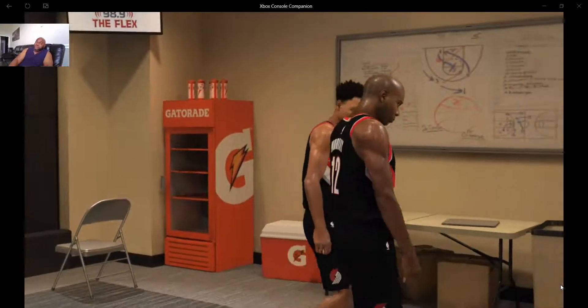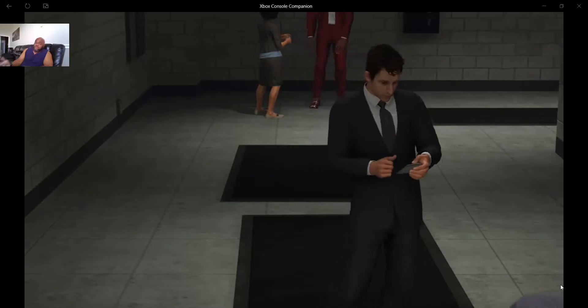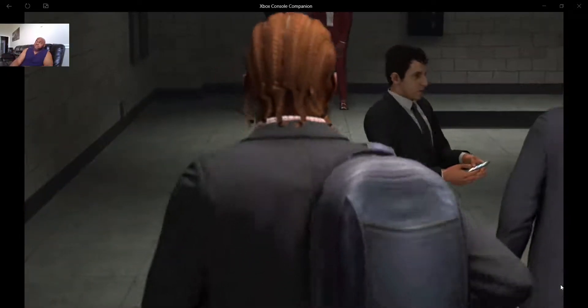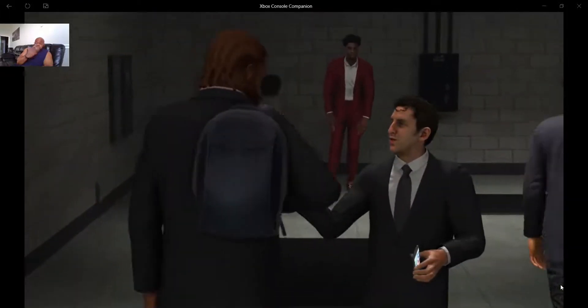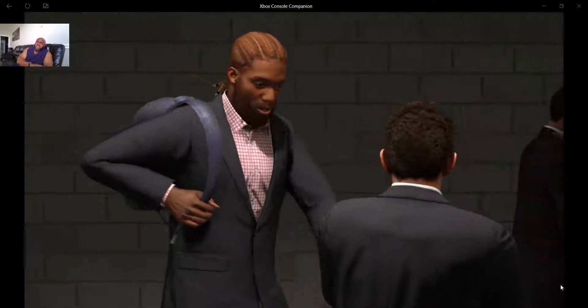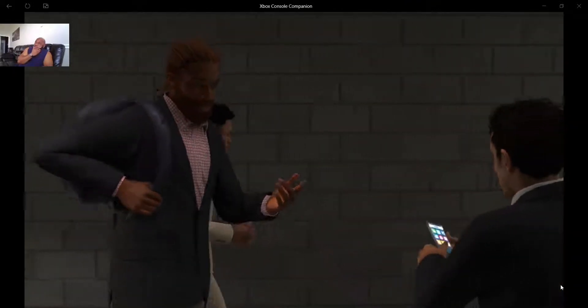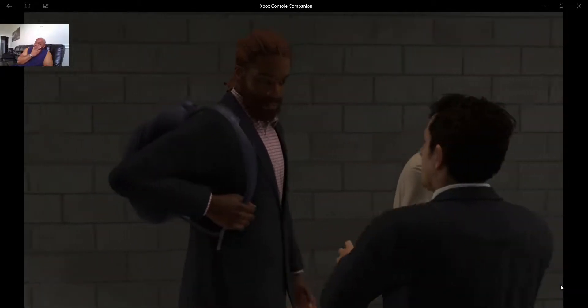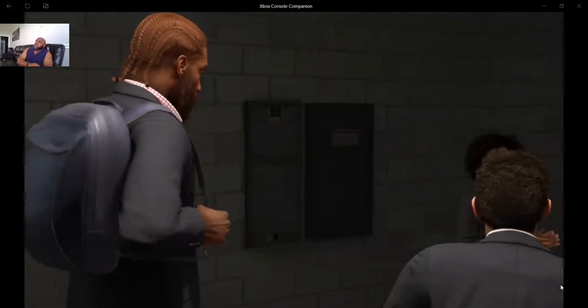Everybody's good. That's why you want to make sure you're at least a 90-something before you go to the rec. I just played the rec with my interior playmaker — my 6'11" power forward — and like I said he got 20-something points. I think his Hall of Fame badge is on finishing, so he got a Hall of Fame signature.